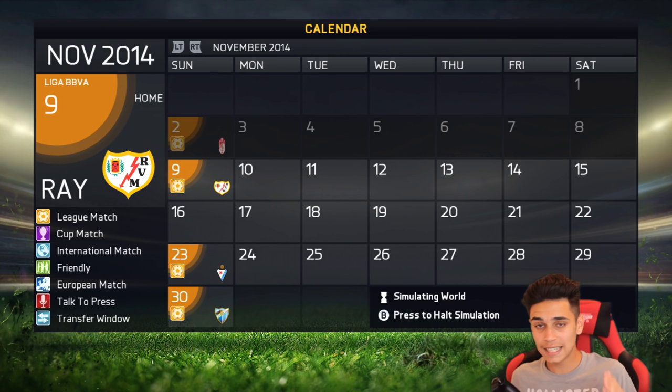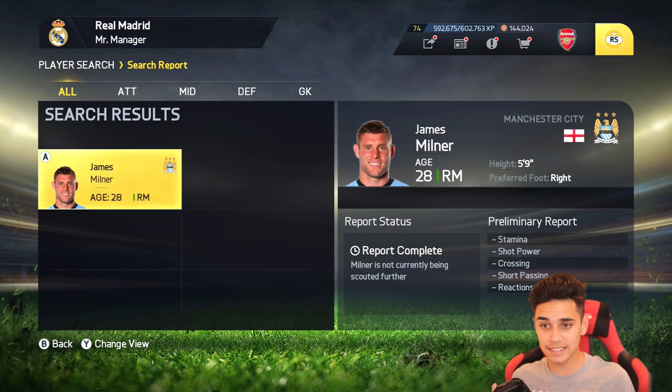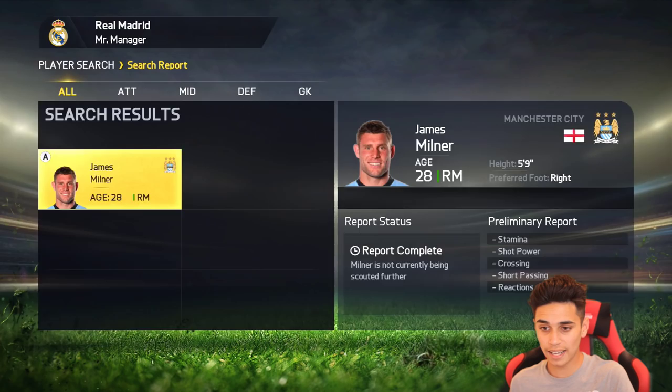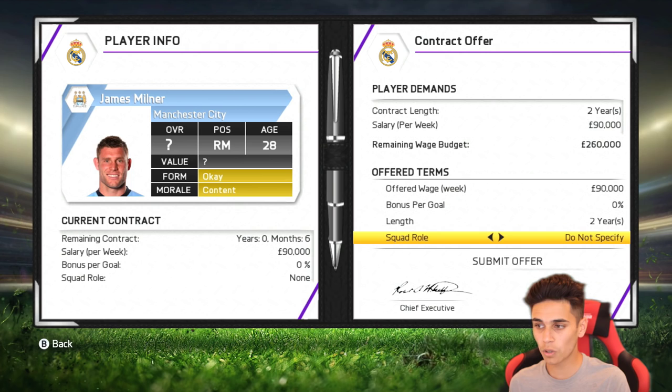Here's a good example if you're still early in your career mode — this is season number one. Do remember that some players will sign a contract before January, so it's more likely early in the series that players will re-sign. For example, James Milner is 28 years old and his contract is expiring in six months. You go down and approach to sign on contract expiry, set it to two years, and submit the offer to see if he accepts.